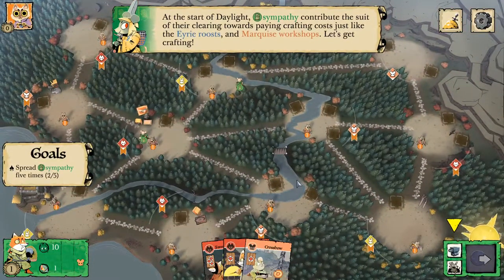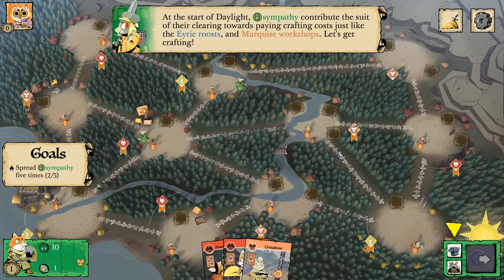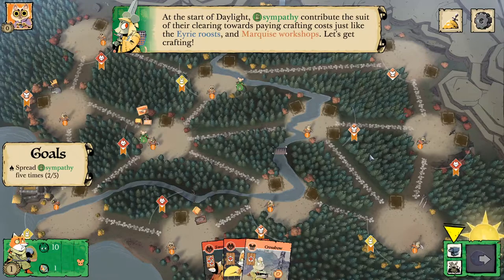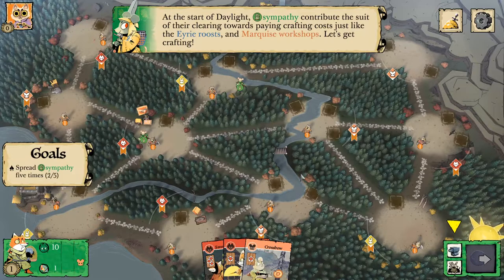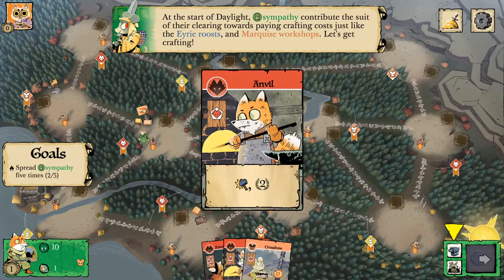At the start of daylight, sympathy tokens contribute the suit of their clearing towards paying crafting costs, just like the Erie Roots and Marquis workshops. So let's do some crafting. That means right now we have access to one fox and one bunny worth of crafting — we're either going to be making a crossbow or an anvil.